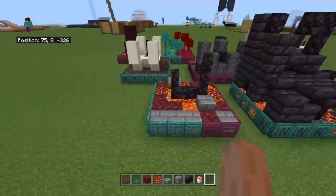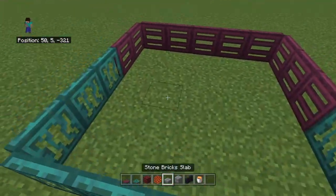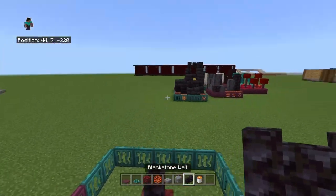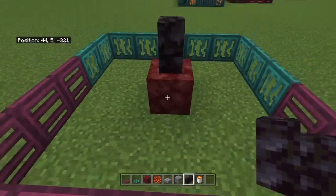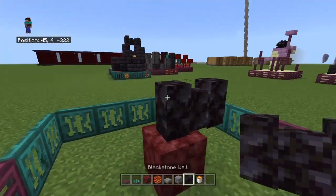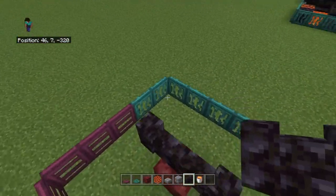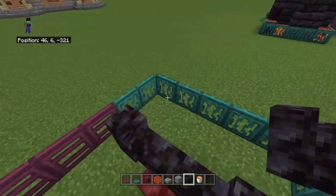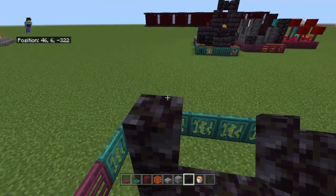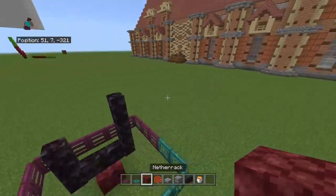Anyway, next up you want to find the center, place netherrack under it — or magma, either one really does work — and then go to the side on each. Then on whichever side you want, I'm going to be putting it on the left side, go one, two, and on the right go up one, two.